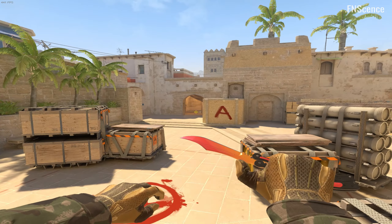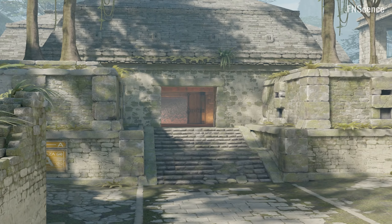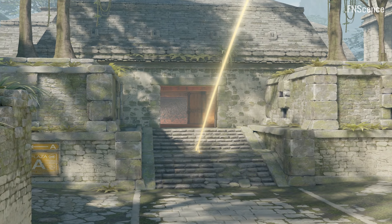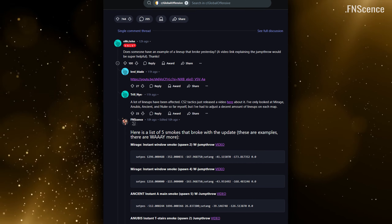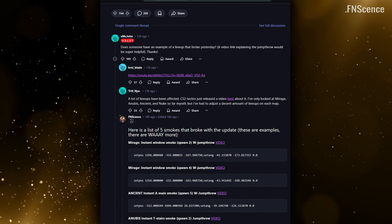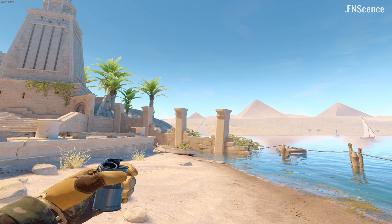Also, this change to the jumping mechanic altered the trajectory of jump thrown grenades and therefore breaks a lot of already well-established smoke lineups. Initially for this video, I wanted to show solutions to all the broken lineups, but Valve devs seem interested in fixing this issue. So here you can see a comparison of the trajectories instead.